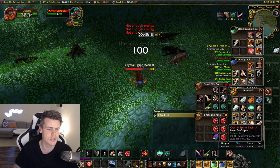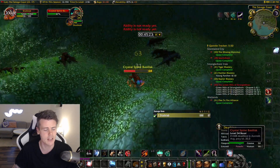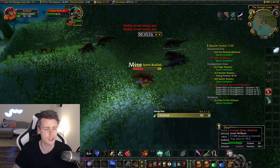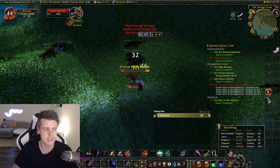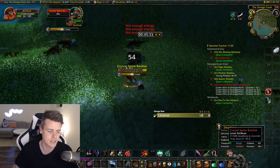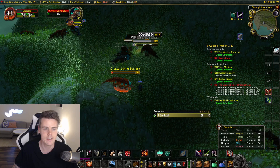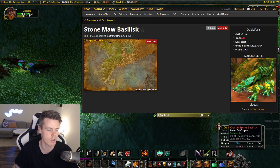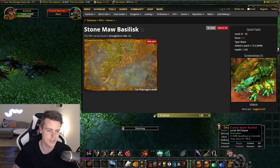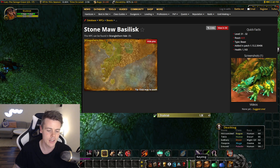If you're not at the perfect level for these guys — my rogue is level 33 and the mobs are as high as 35, so killing them super efficiently isn't easy. However, there are more basilisks that can drop the exact same items in STV. The stone maw basilisks all the way up north in STV are lower level, around 31-32, and drop the same items — easier to kill if you're just hitting level 30.